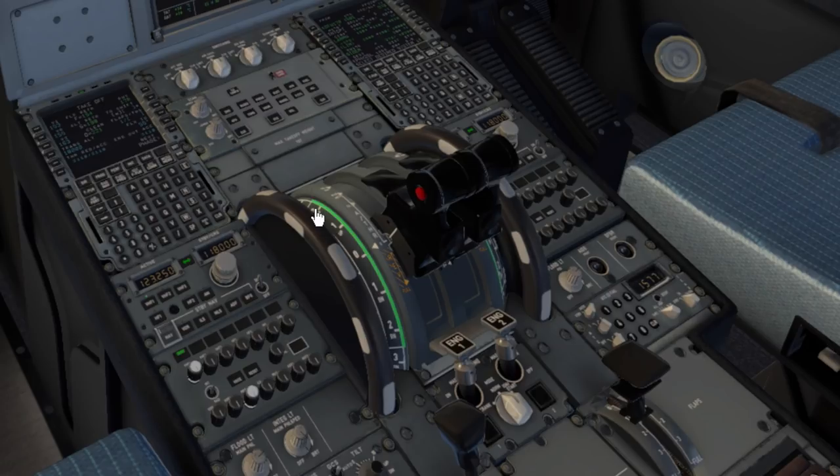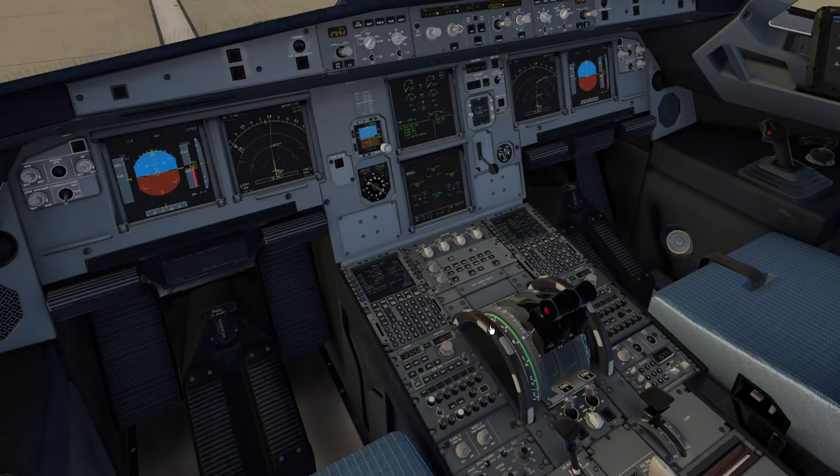Don't slowly work the thrust levers up - that's exactly what you do NOT want to do. Go straight to flex or TOGA and let the EEC do its job so you don't violate the limitation of keeping thrust out of the 60-74% keep-out zone. It's all electronically controlled - let the computer do what it's designed to do. Side note: the engine keep-out zone is only on the ground. In flight there's no caution zone.